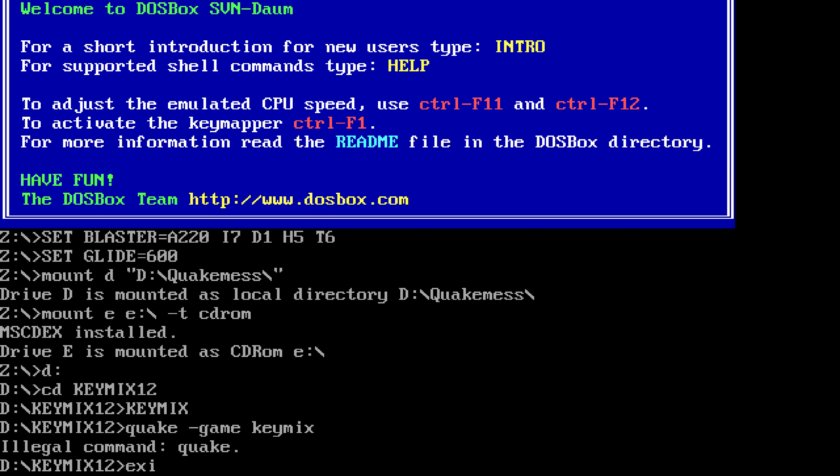I'm not even sure if it will do much of anything, but I'm hoping it will. Let me kill that so you can actually see what's going on. It says 'Illegal Command, Quake.' Why is it an illegal command? Maybe if I do a CD to it first — switch to D, CD into KeyMets instead of going directly there, then run that. Still 'Illegal Command, Quake.' That's kind of the problem now, isn't it? There's really no way to run this.